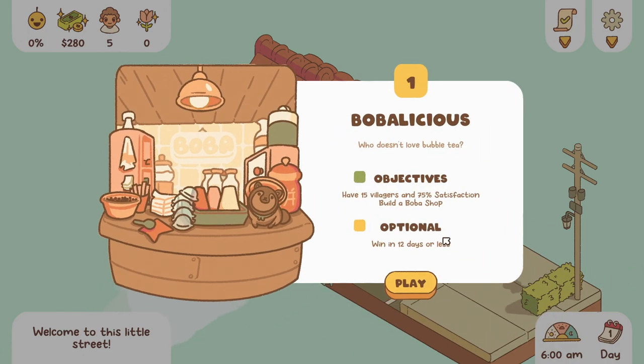Okay, so 'Bobalicious' — who doesn't love bubble tea! Our objectives are to have 15 villagers and 75 satisfaction, build a boba shop, and optionally win in 12 days or less.